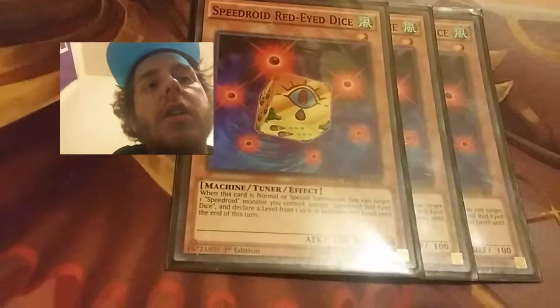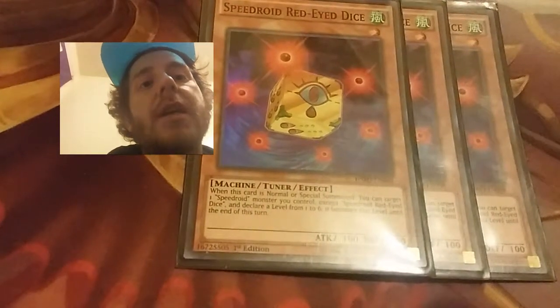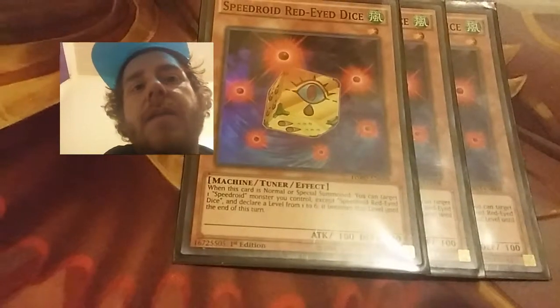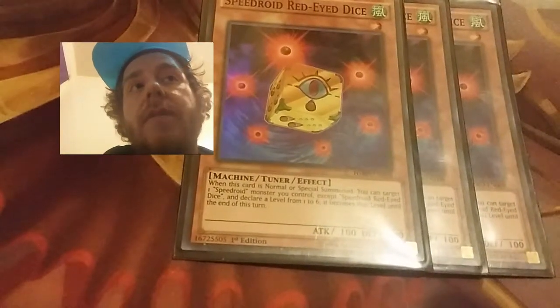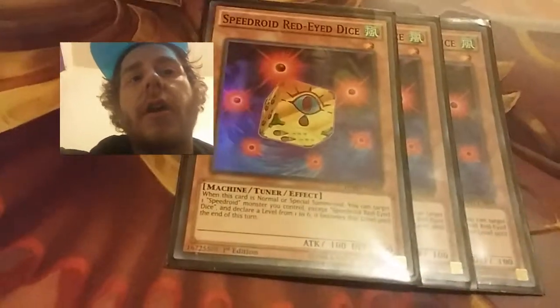So I could use Speedroid Red-Eyed Dice — let's say I have a Take Tom Borg, which is level three — turn that to a level five, and then basically summon a High Speedroid Kandama.